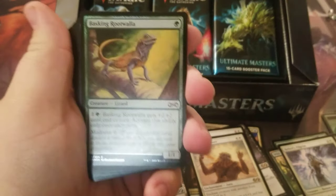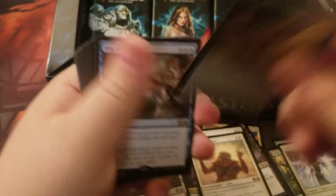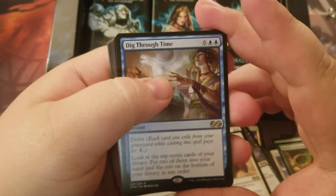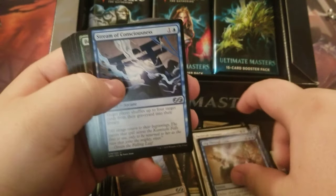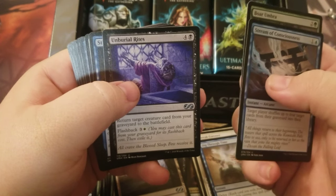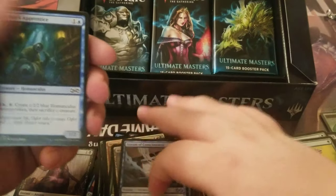Elemental token. Basking Rootswalla, foil. The rare is Dig Through Time — that's pretty good, I'll take it. Stream of Consciousness, Boar Umbra, and Unburial Rites are our uncommons.